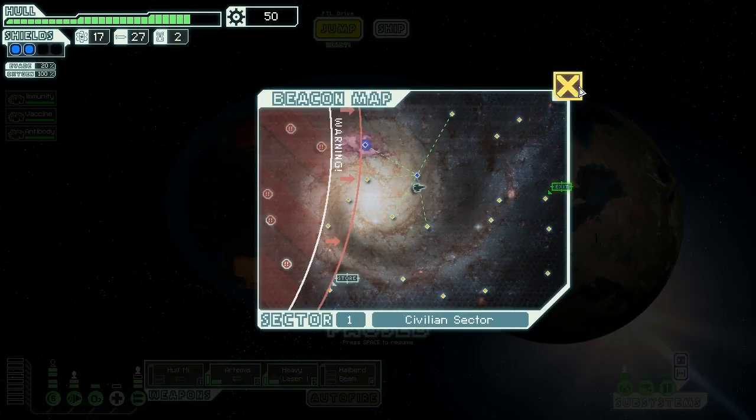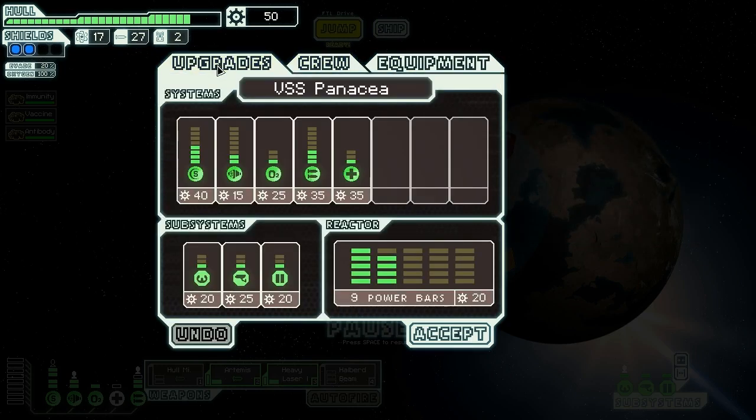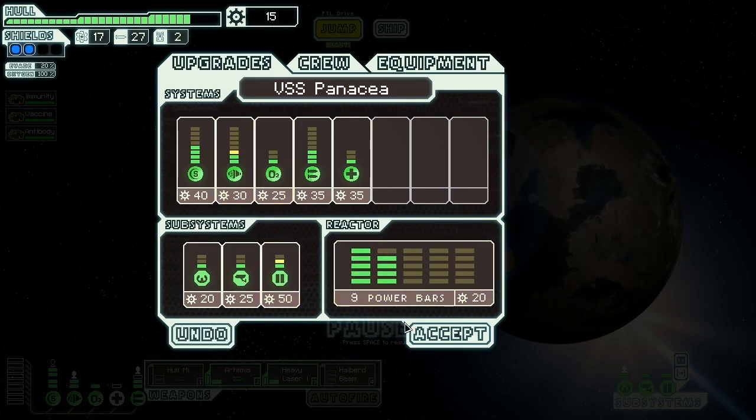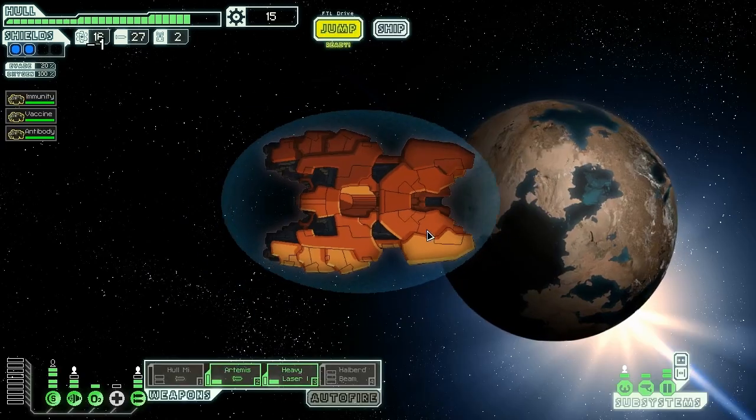We have a good amount of money. We could sell one of these Halberd beams and probably one of these missiles depending on what we acquire at the shop. Right now I think we want to upgrade our evasion and maybe get doors. We'll do one power bar there. We can use power from the oxygen to run this while we need it — a little better evasion and protection against boarders if we start getting them soon. Let's jump again and keep making our way towards the exit.